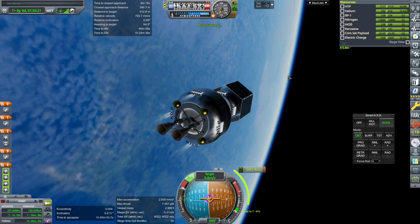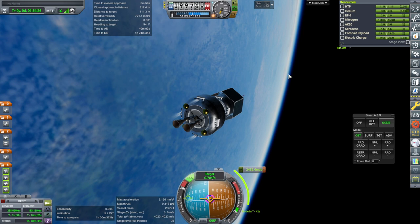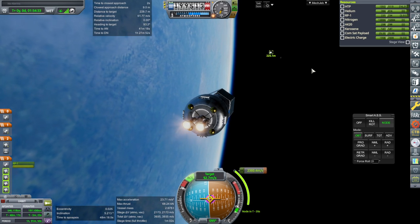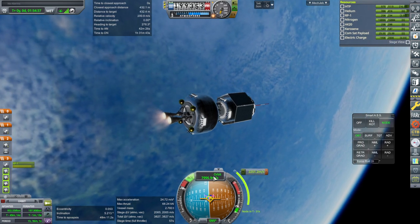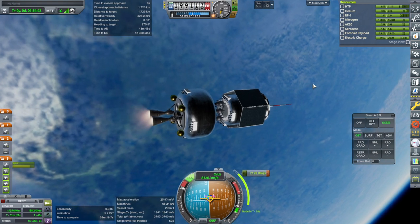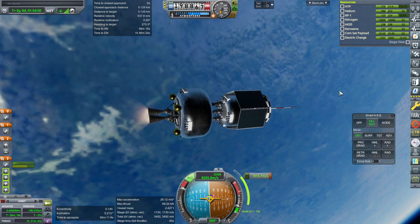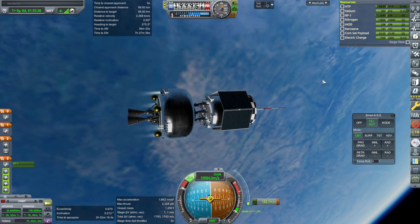Running the RCS to settle fuel down. Ignition. 10 meters - guess it's all right. Pretty sure NASA wouldn't approve though. It's gonna kill rotation there. Please finish the burn. Okay, burn complete. Now I'll turn off the RCS.